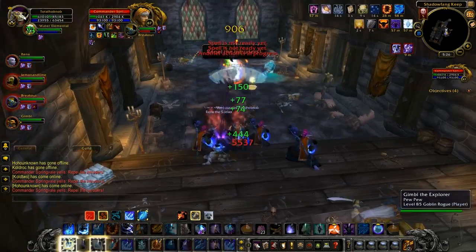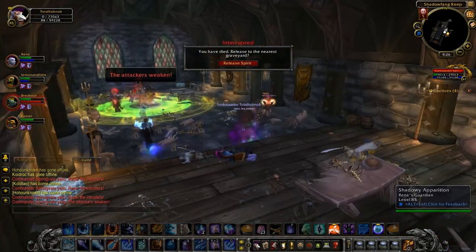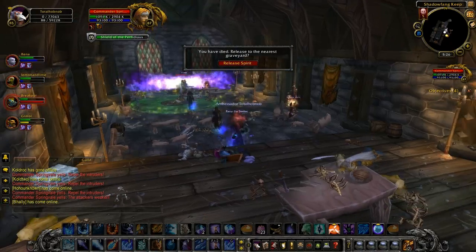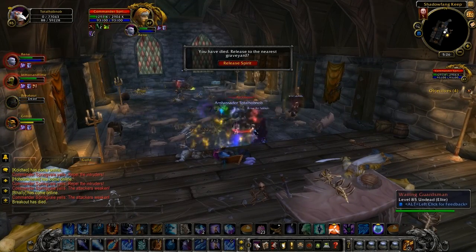We're hitting him fairly hard here, but what we weren't doing is interrupting the Unholy Empowerments, which meant that he was getting heals. You'll notice that this guy does have less health than the other bosses in here, but that's because he constantly has adds, so it all balances out.